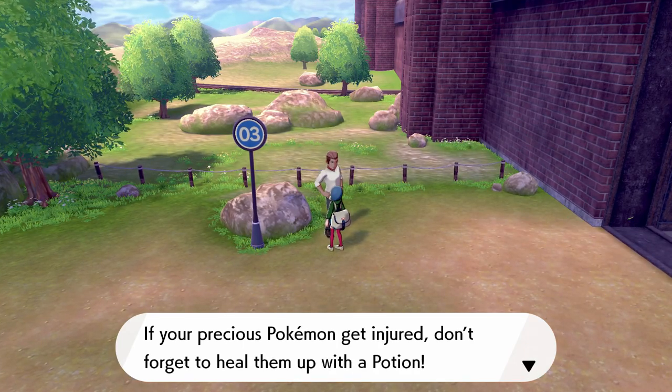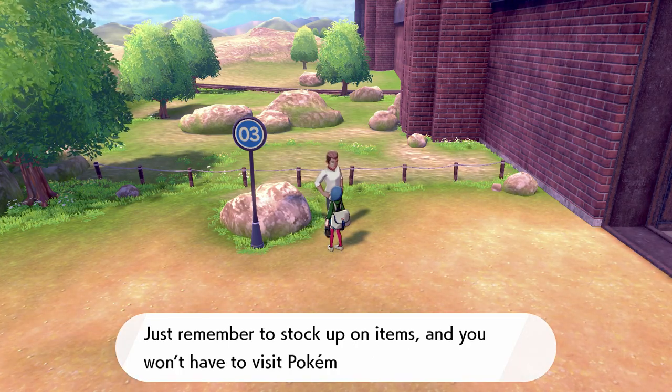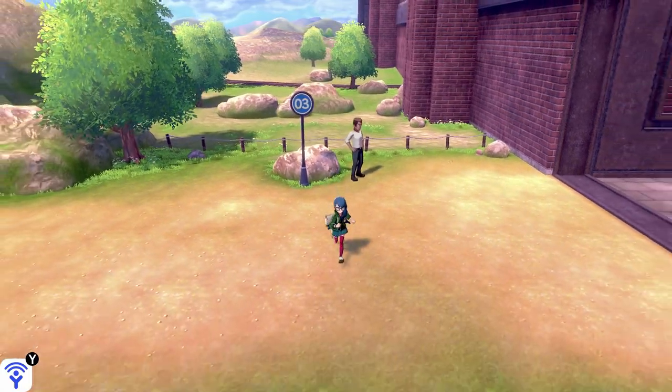An NPC reminds us: if your precious Pokemon get injured, don't forget to heal them with a potion. You need antidotes to fix up poison, and remember to stock up on items and visit Pokemon Centers. Yeah, makes sense.